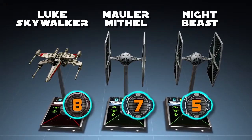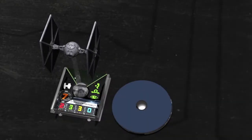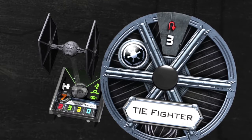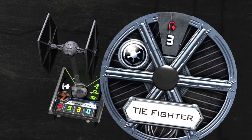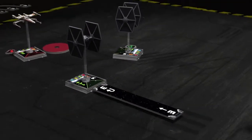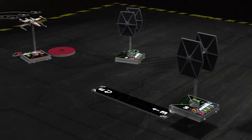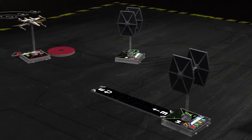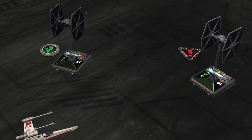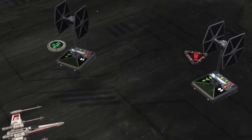Mauler Mithil has the second lowest pilot skill of 7, so he activates next. The Imperial player reveals a Koiogran turn maneuver with a speed of 3. The Koiogran turn is a difficult maneuver, indicated by a red arrow on the maneuver dial. The Imperial player moves his ship along the path of the maneuver template, then rotates the ship 180 degrees so that it is now facing the opposite direction. After a ship executes a red maneuver, a stress token is placed near the ship. Ships with stress tokens cannot perform actions or execute difficult maneuvers until the stress token is removed.